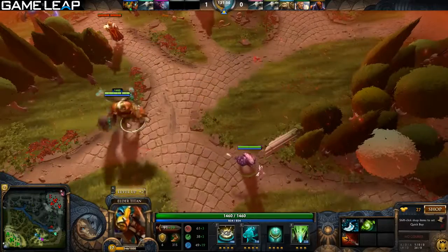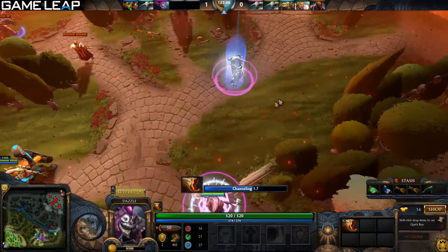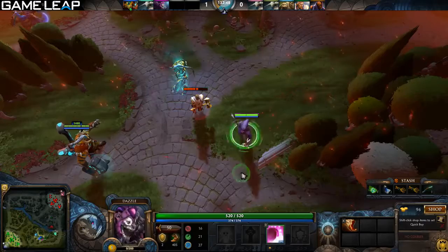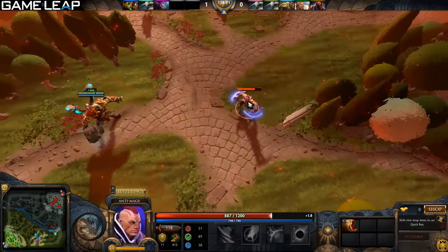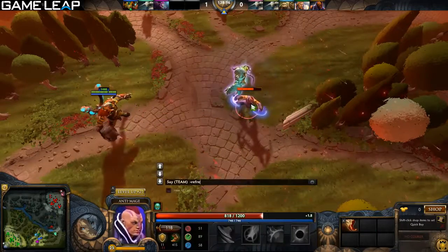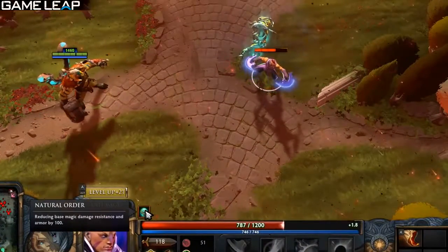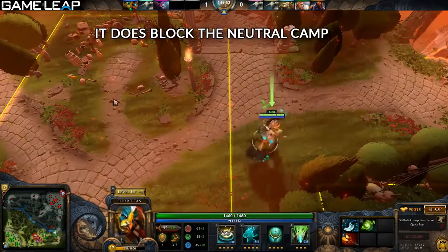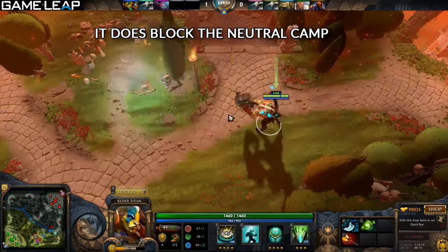Something people don't know about the spirit is it's an actual unit. This means you can teleport on it with Boots of Travel. It counts as a target for a Dazzle heal, nuke, etc. Also, the aura from your hero — Natural Order — also applies to the spirit. One thing to note: it is a unit, but it does not prevent neutral creeps from spawning. They will still spawn even if your hero is on the spawn box.